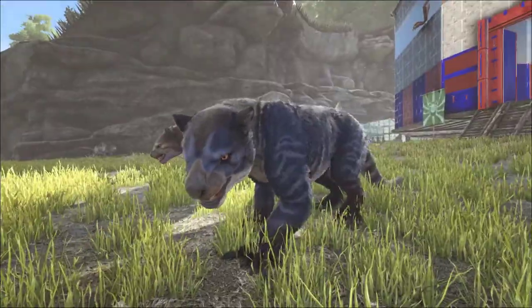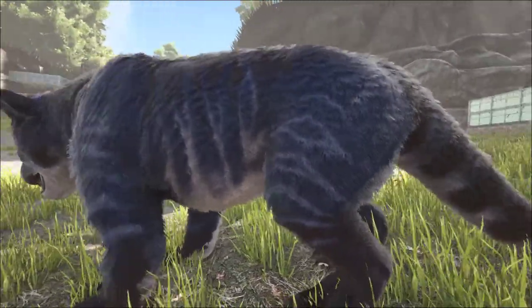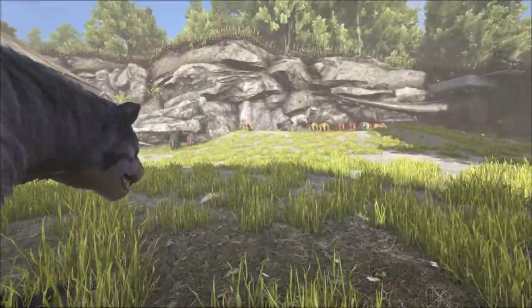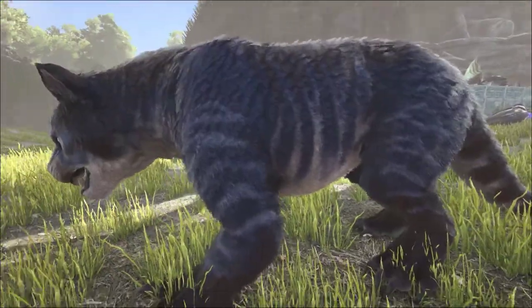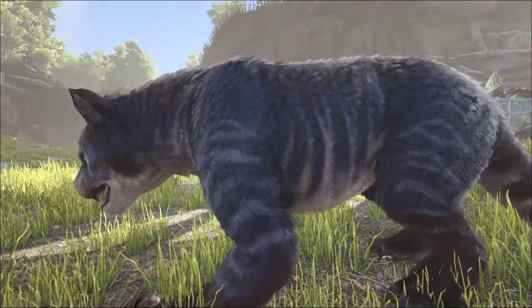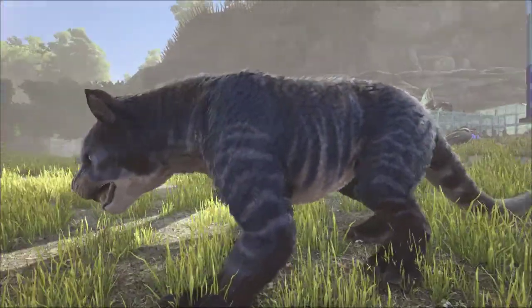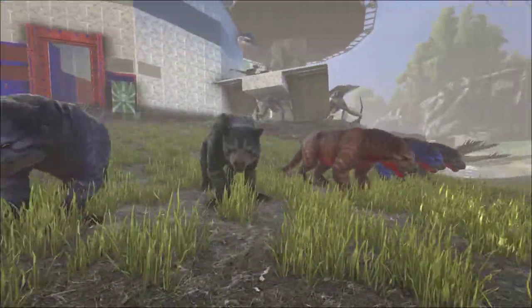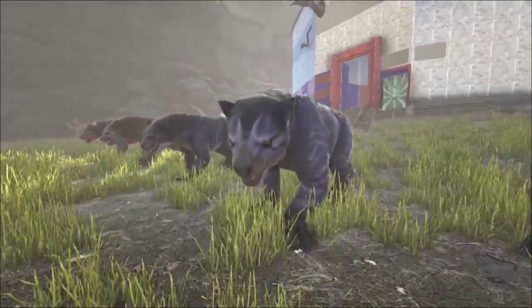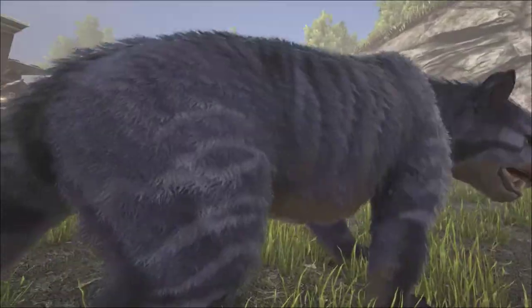We've also got a dark blue body mutation — really dark blue — and there's another one over there with a red stripe down the back, sat next to the other dark green twin. I like the white underbelly this one came out with. I'm still fiddling with colors to see if I can mutate it differently — I'm not sure if I prefer the dark blue or the cobalt.